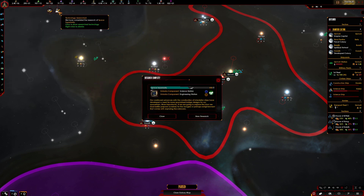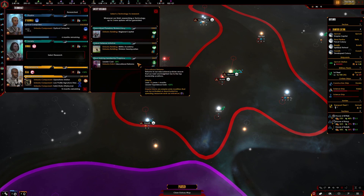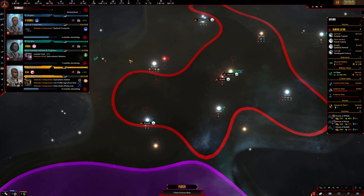Let's do our technology — science station, engineering station, perfect. Regional capital, leader cost — let's go leader cost minus 20%, because we're going to be getting quite a lot of leaders now. That's a really good one to hit up early on. It doesn't really make much difference if you leave it, but if you get it now it means something.